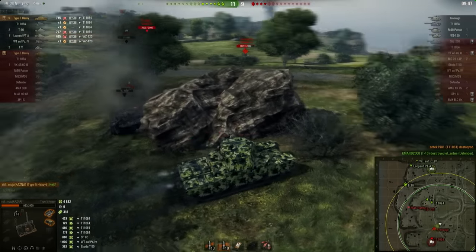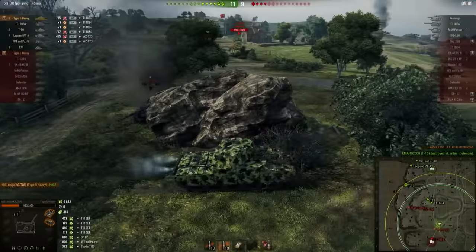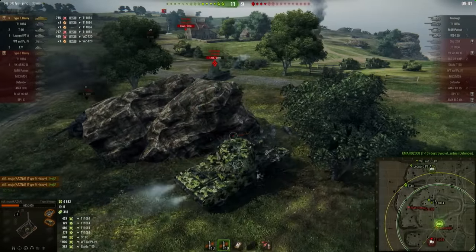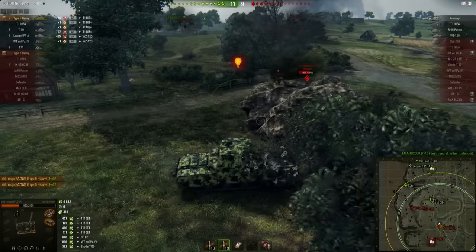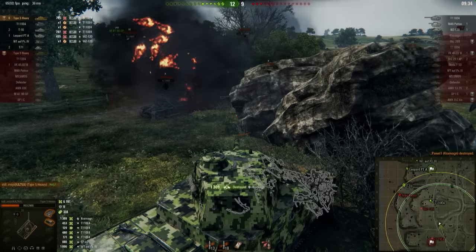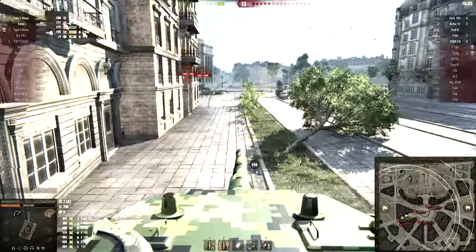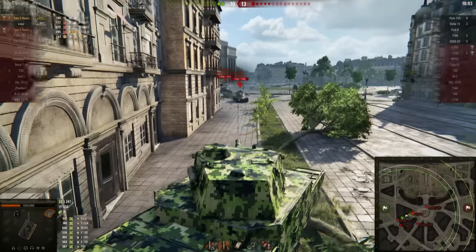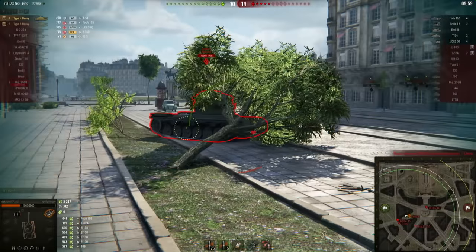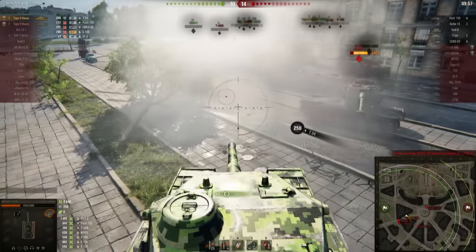Here you can see a Kranvagn trying to push up against the Type 5. He exposes his side and you can see the power of the Type 5 heavy when he gets to shoot a lightly armored tank in the side — a massive hit for 1309 damage, that's insane. Similar situation here as the Emil tries to flank: he gets a massive amount of HP removed by the Type 5 heavy and pretty much goes down to one shot.